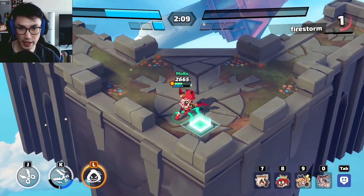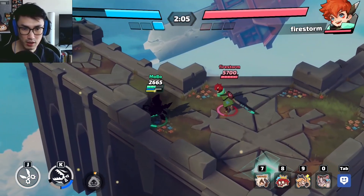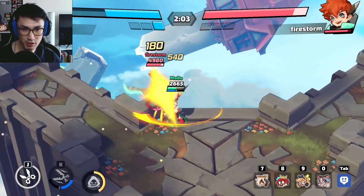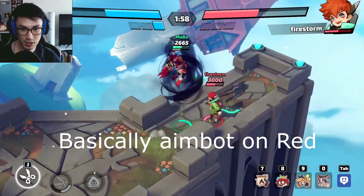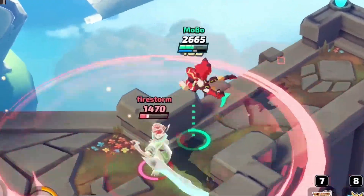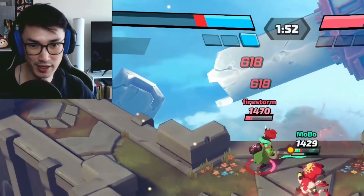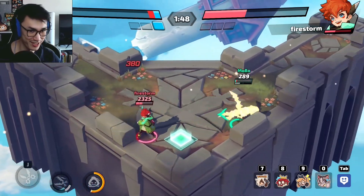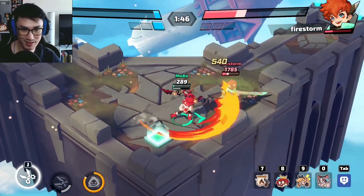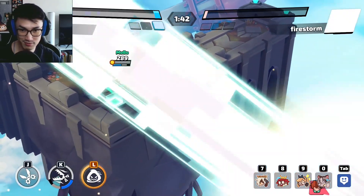This is Red with auto targeting on. As long as you face the general direction of the enemy and spam your skills you're going to hit. Red's hitbox is so big you literally just need to press buttons as long as you're somewhat facing the enemy and you're good to go — auto targeting is really good for Red.